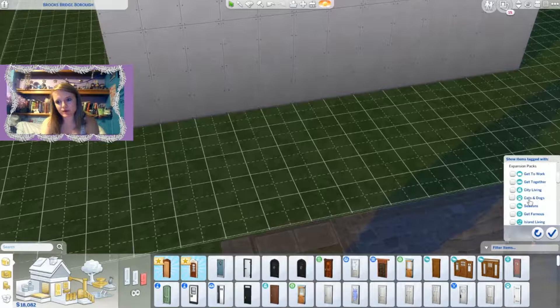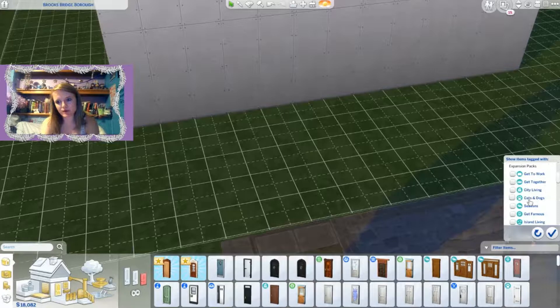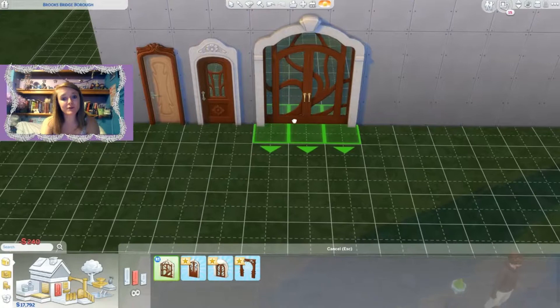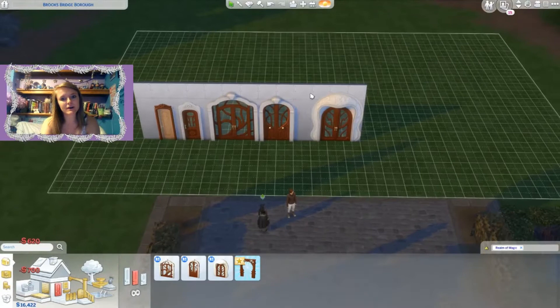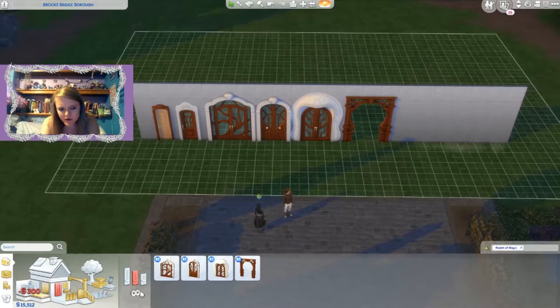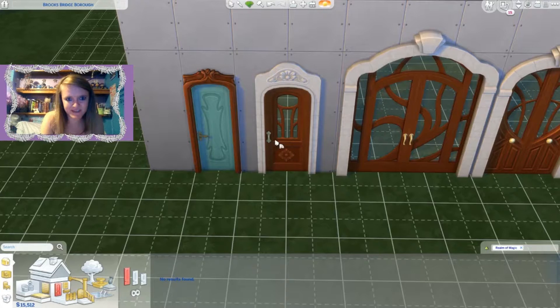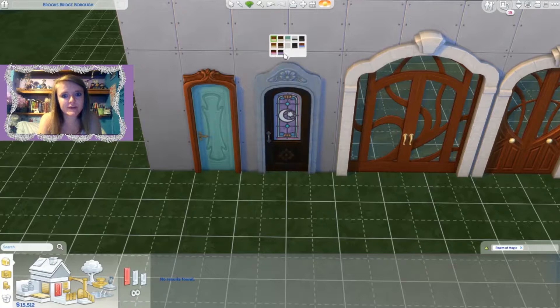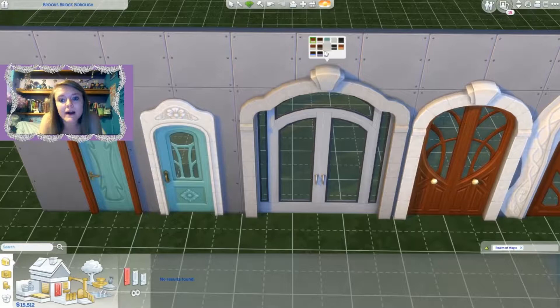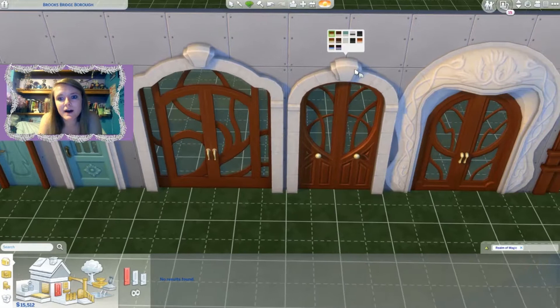Filtering to Realm of Magic only, we've got some new doors. I was only expecting a couple but we got quite a few! There's an archway I'm in love with. For the shorter doors, we've got two small one-block doors that are really cute. My favorite swatch is kind of unique but really cute, and there are corresponding colors for all of them. Oh my gosh — look at the stained glass! I love it!